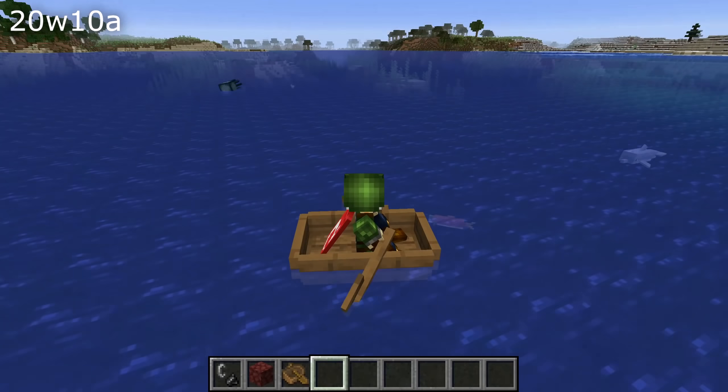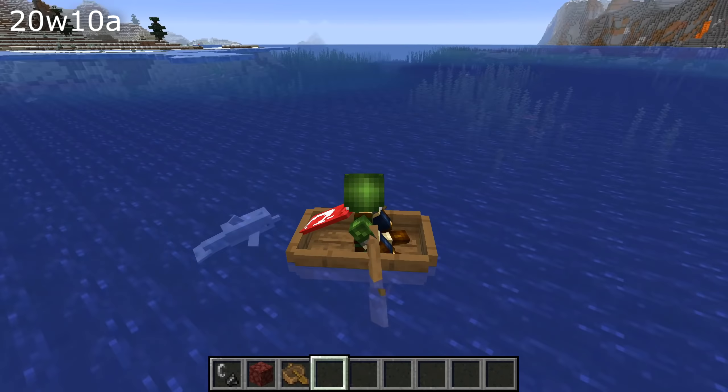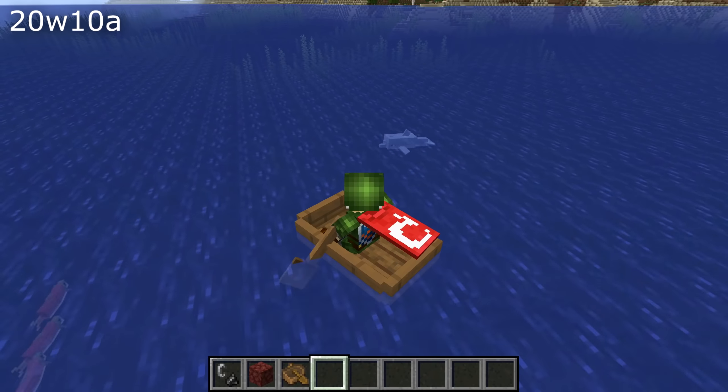A number of dolphin bugs have been fixed, among them one where dolphins would suddenly move extremely fast when near a boat, and dolphins would swim alongside boats even if there was a non-player entity riding the boat. Angry dolphins would still give the player they are angry at the Dolphin's Grace buff — that has also been fixed.